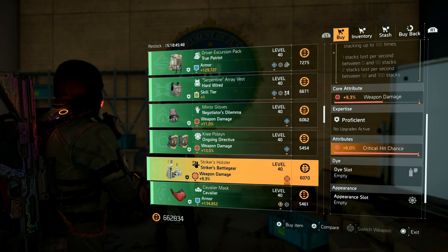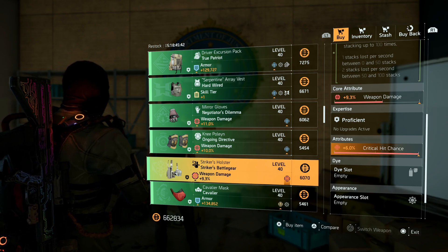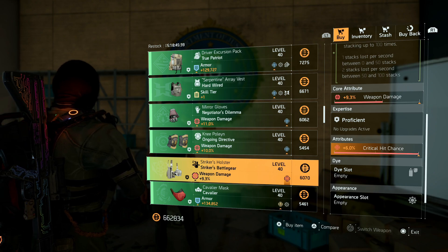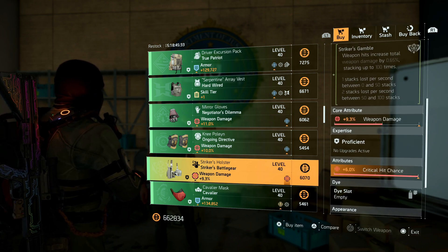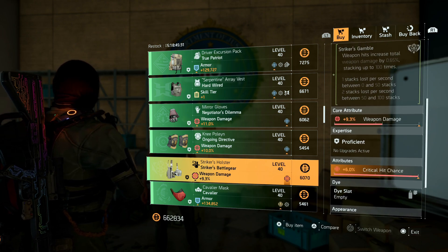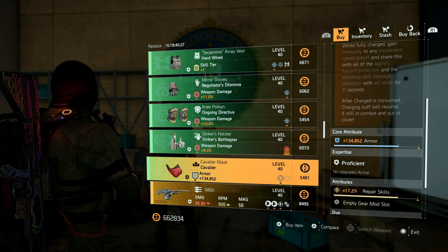There are Ongoing Directive knee pads with weapon damage and health, and a Striker holster with maxed out crit chance — you can swap the top piece for weapon damage or maxed out armor, whatever you want. If you need that 6% crit hit chance roll, grab it. There's also a Cavalier mask with armor where you can put hazard protection.